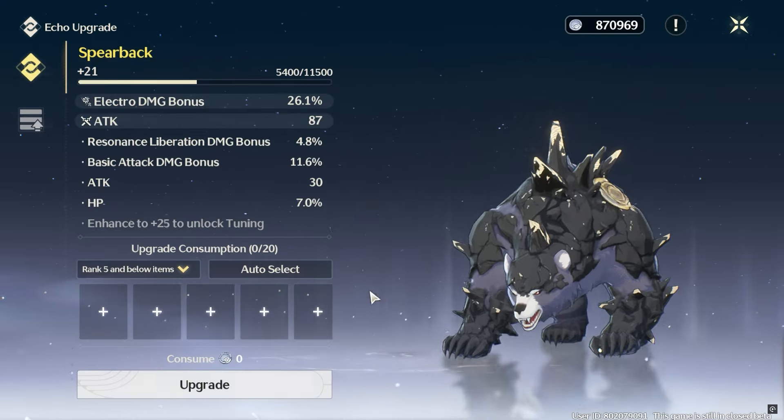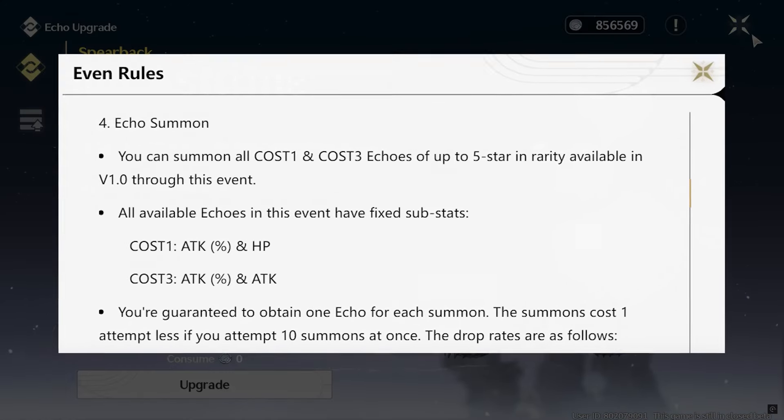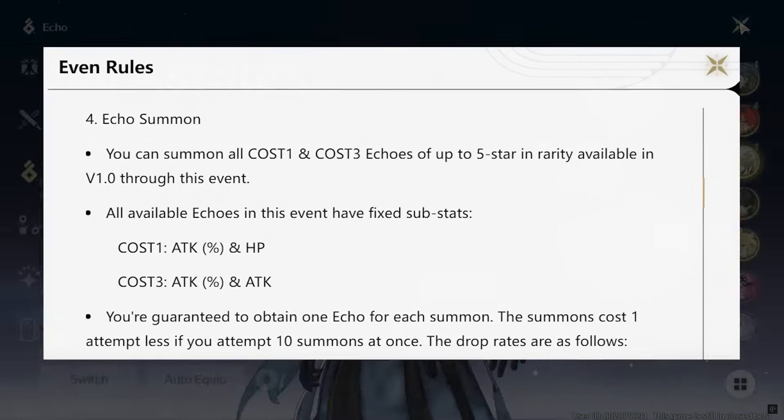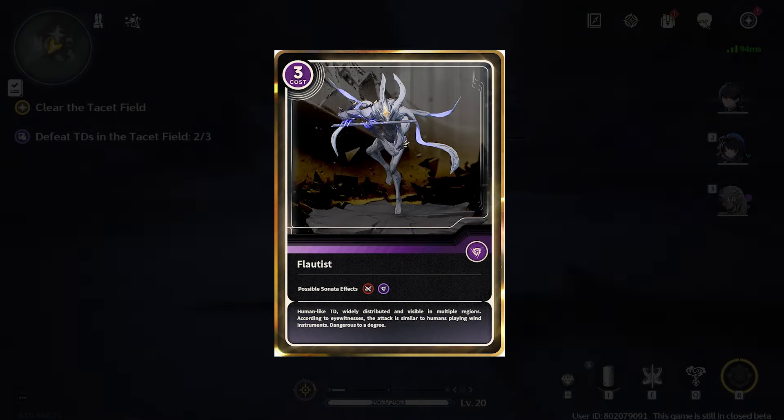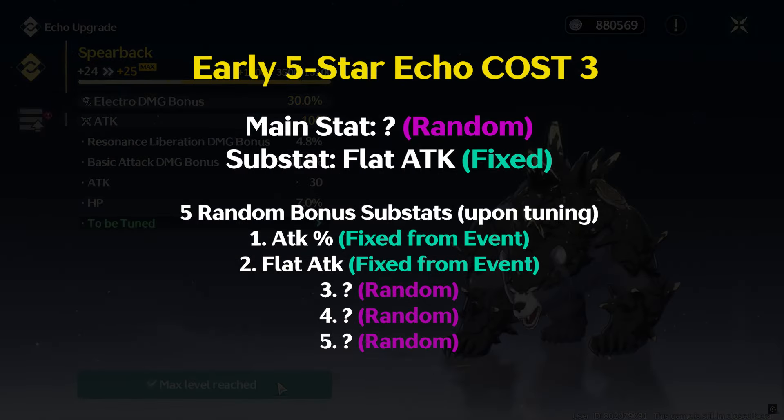Just to be clear, the chosen Echo from this event will have two fixed substats, and the main stats and other substats upon tuning will still be random. If you plan to equip this early 5-star Echo to your attacker, you would like to get an elemental damage bonus on the main stats of the chosen cost 3 Echo.